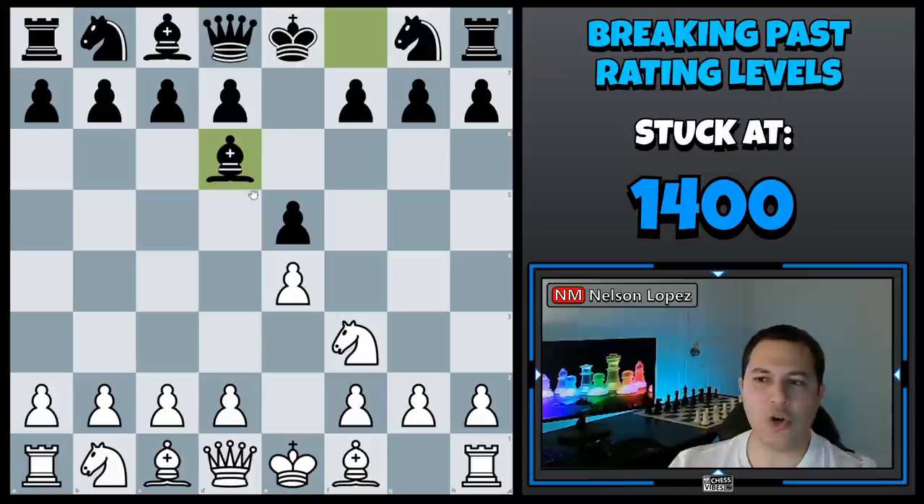So I shouldn't spend five minutes thinking about how to make black pay for this bad move. I should just play a normal move — knight c3 or bishop c4, whatever I want to do. Don't think a lot here. Even though it's a weird move, you shouldn't be spending a ton of time on a situation like this.